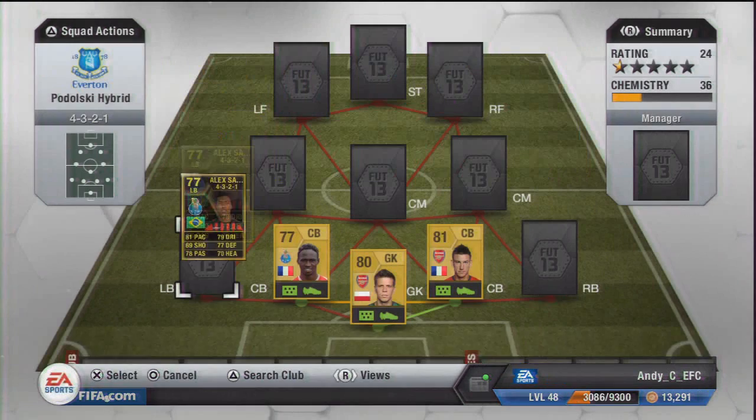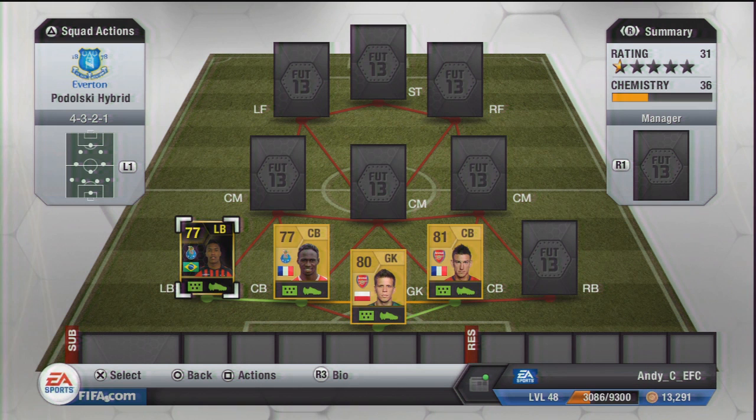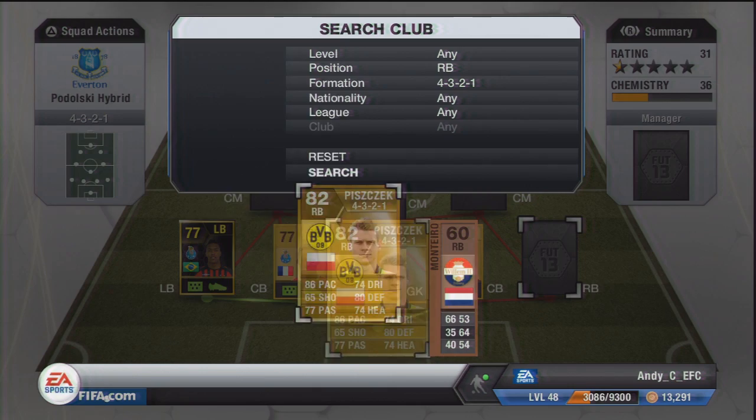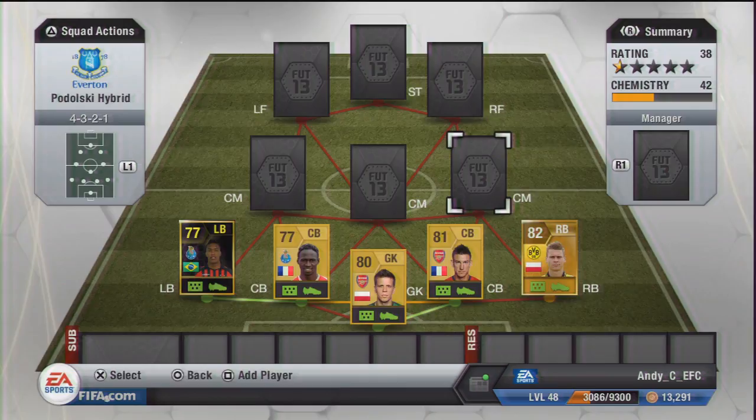Lining up at left back we have got in-form Alex Santos - this guy is an extremely good player. He's 77 rated, he costs 15k, but he is really solid. He's excellent at defending and he's just a really solid left back - you don't see him disappearing up the pitch and leaving your defense open, just really solid and helps you keep clean sheets. At right back we have got the absolute pace demon that is Piszczek - he's got 86 pace and 80 defending, but he feels so much faster than that 86 pace, it's absolutely unreal how quick he is.